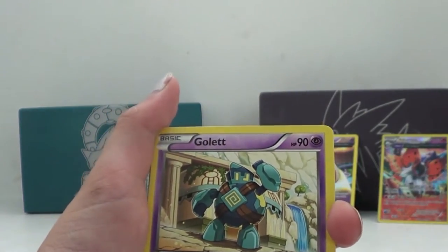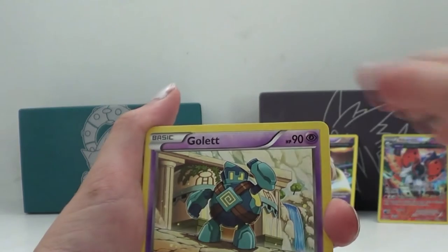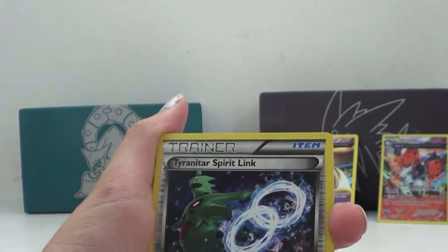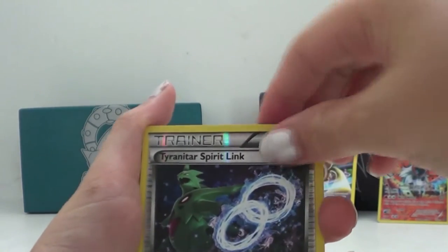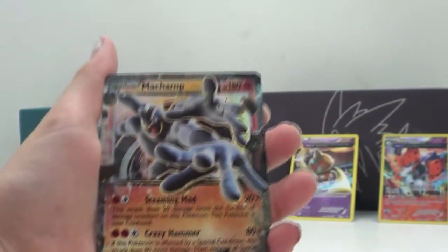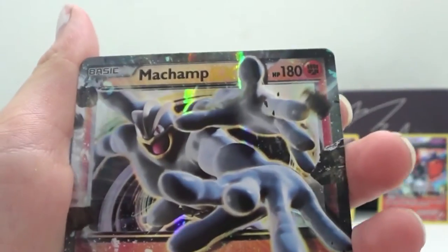We got a Gullet. And our last Ancient Origins pack — we got a Tyranitar Spirit Link. Oh no, another Tyranitar Spirit Link. And a Machamp EX. So a nice card, not the best, but a pretty good card.